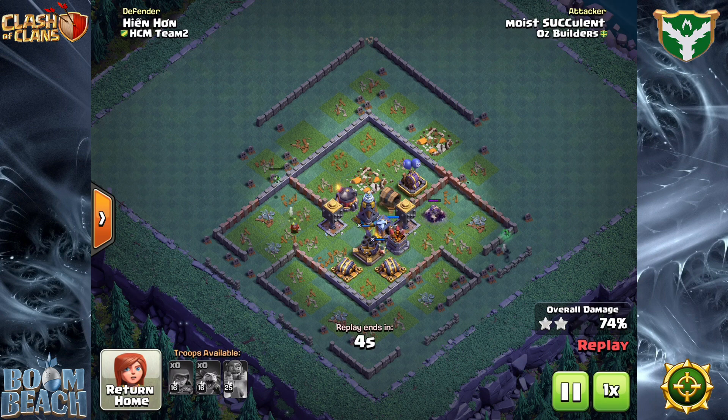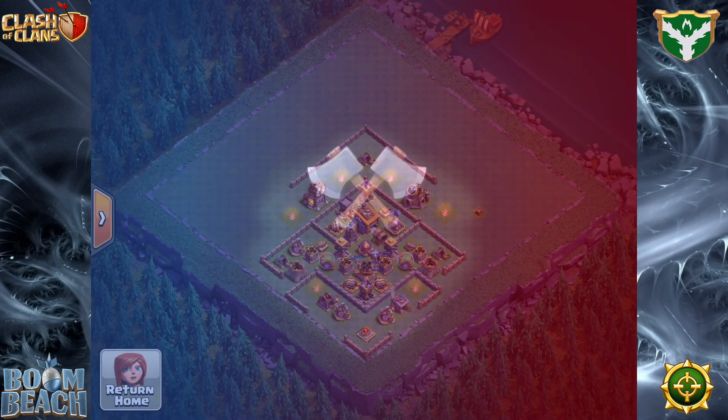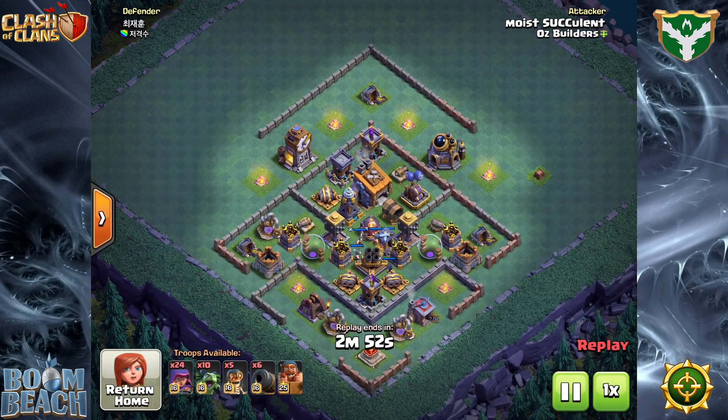You'll see he takes out that cannon on the left there, and I think that's the end of this attack. It works really, really very well. Now in the next attack, same base design but a different player — things are moved around a little bit. For example, that roaster has been moved down to the middle.